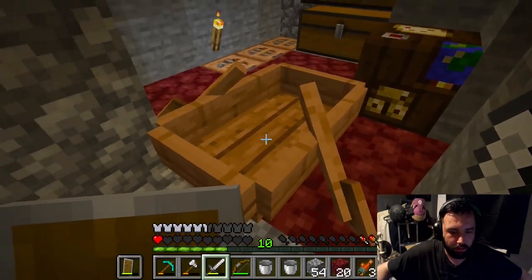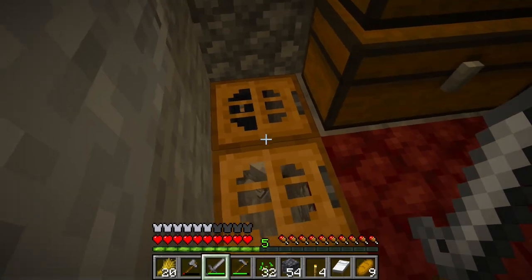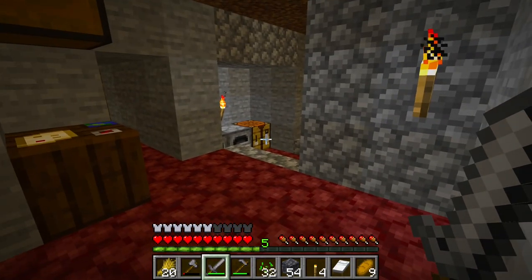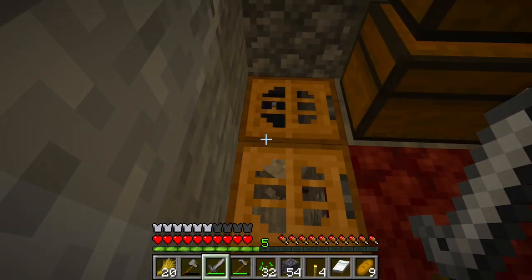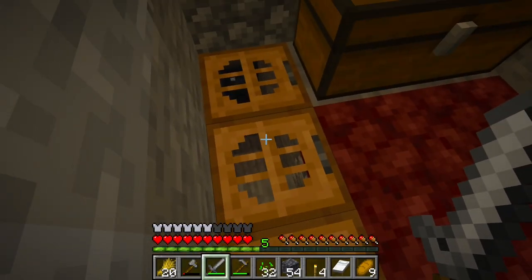Guys, how do you stop these things from spawning? Like, I've obviously got the skeleton, I've had an enderman, I've had zombies and creepers and all sorts trying to come up here, and I just don't know how to stop the spawning.